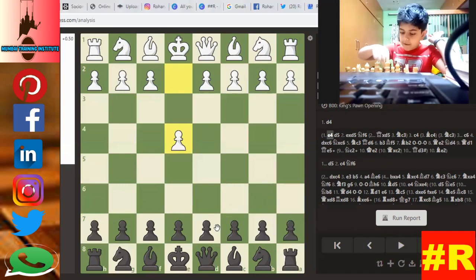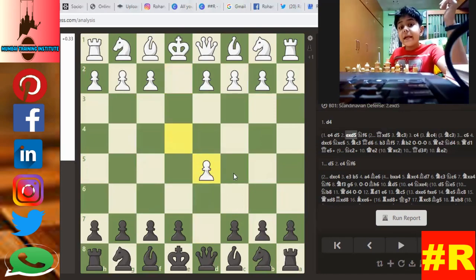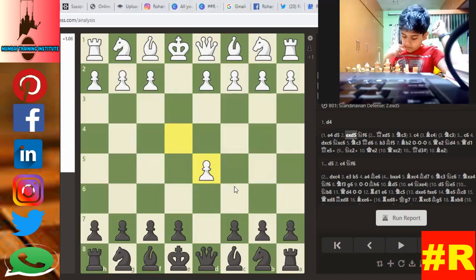E4, D5. What you will play? C5, D5. D4 — Donkey! And you will capture your D5 pawn with the E4 pawn.